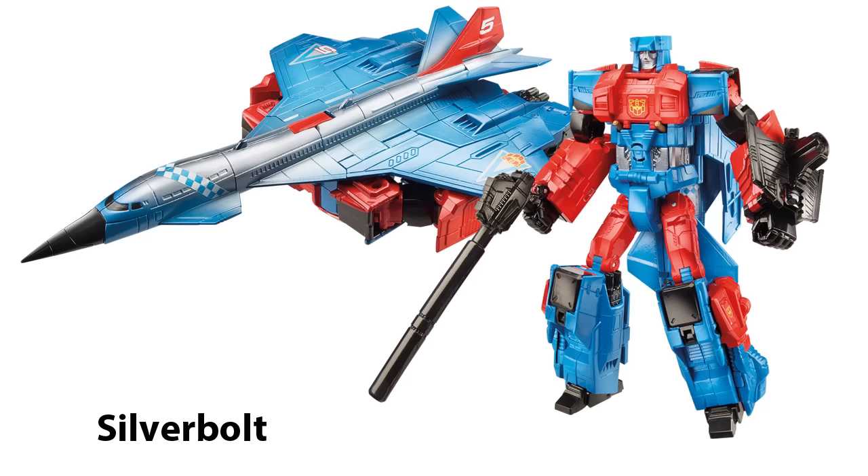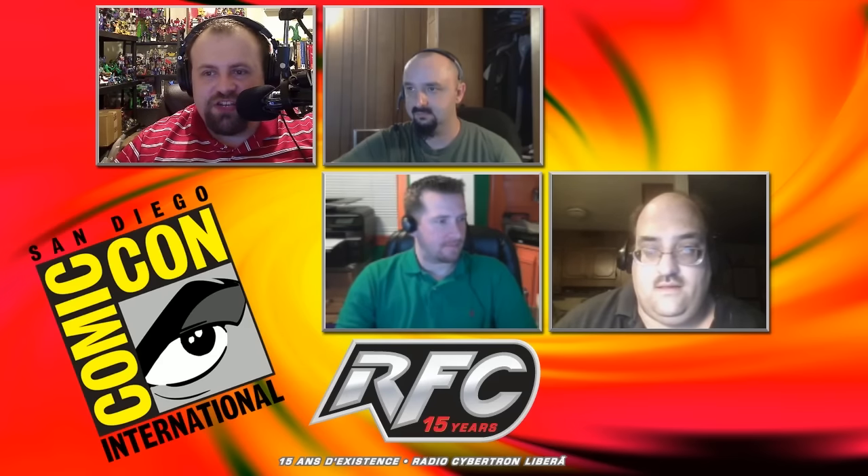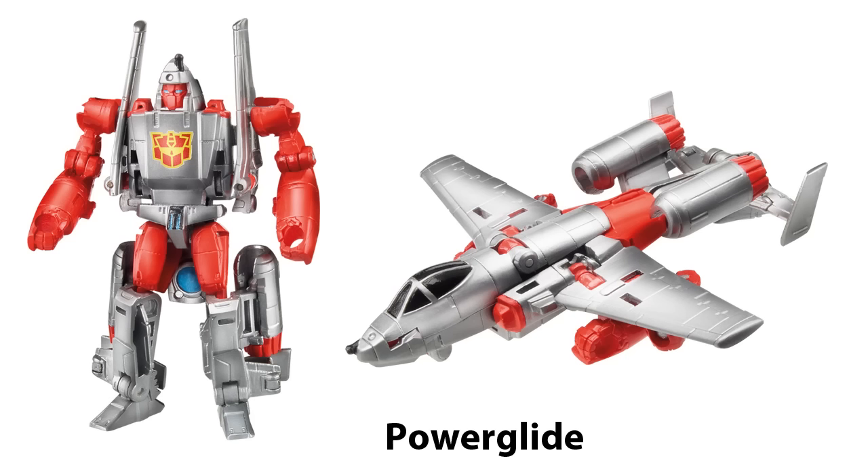What we know does exist is G2 Superion, and it is a thing of beauty. We get our very first ever G2 Power Glide in the set. It's pretty amazing, and all of the decos of the toys are super faithful to the original G2 toys. The designers actually went out and bought a G2 Superion so they could get the decos nice and accurate. Right now we are looking at the robot mode for Silverbolt — it's beautiful. And here is Power Glide in his G2 glory. It would be a little nicer if he was chromed out like other G2 minibots, but that gigantic Autobot symbol on his chest will have to suffice.